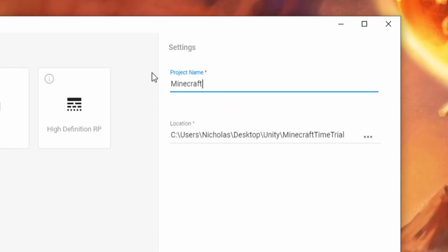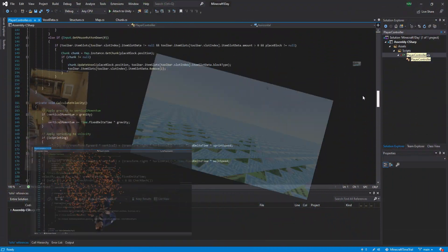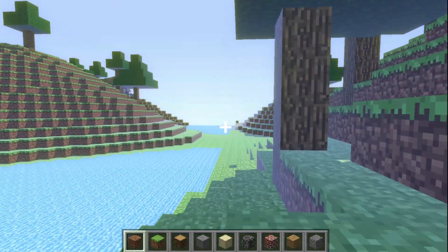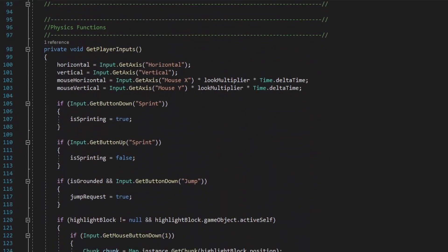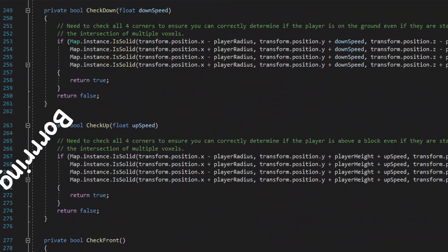I finally completed the one-hour and five-hour challenges. Now it's time to build Minecraft in one day. After about seven hours, which included some food breaks, I've finally gotten back to where I was in the previous challenge. I noticed the game was lagging a bit, so I coded an optimized player controller that eliminated the need for Unity's mesh colliders.